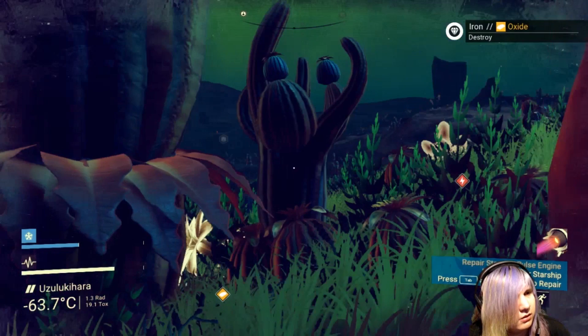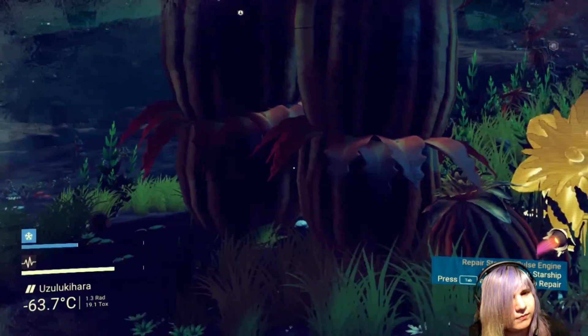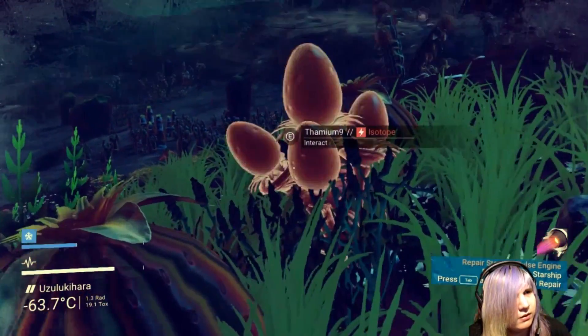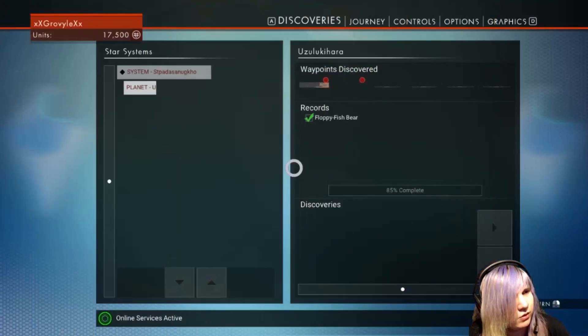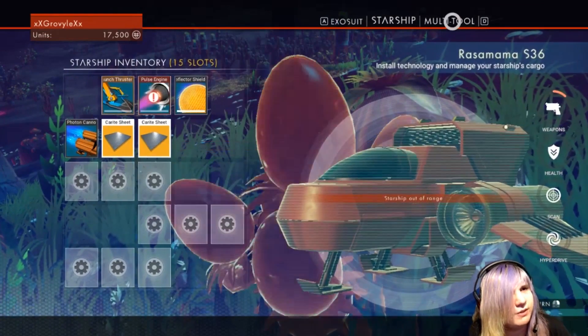Let me scan that thing so I know what it is. Where'd it go? What was it? It was like... I'm sure I'll find another one. My inventory's full? Let me — I can transfer stuff back to my ship, can't I? Yeah, my ship has tons of room.